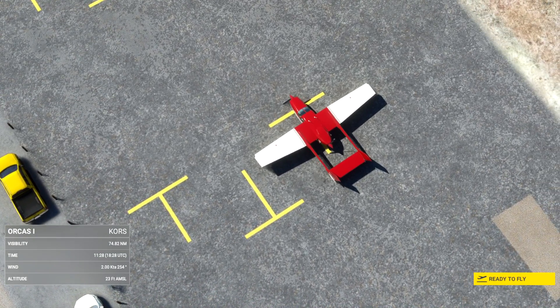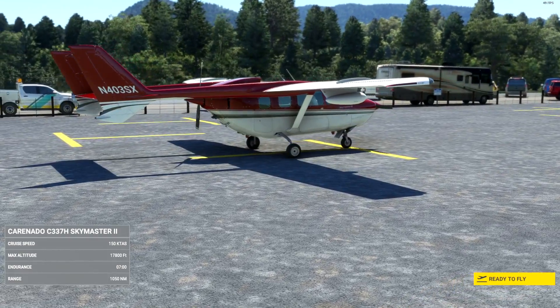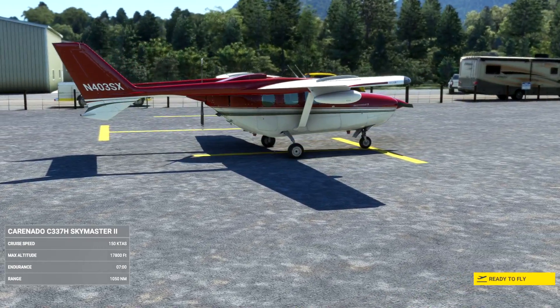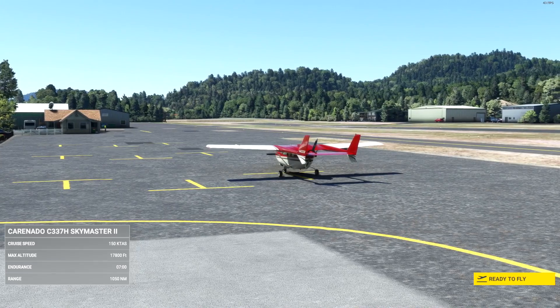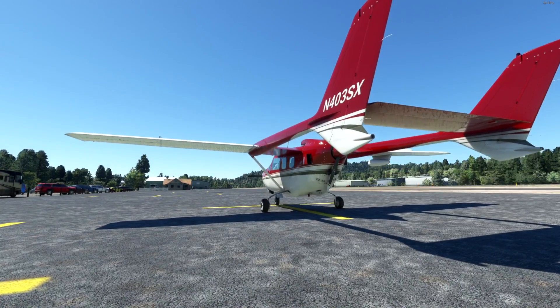It features twin 210 horsepower engines, cruises at about 170 knots, and has a range of around 930 miles. As you can see, there are a number of liveries that come with this aircraft, giving us some pretty nice options. Let's take a look at the aircraft modeling, which is of course what we all want to see.